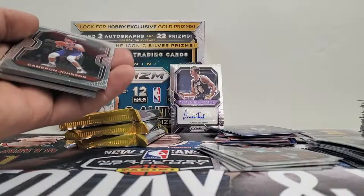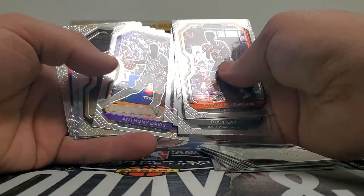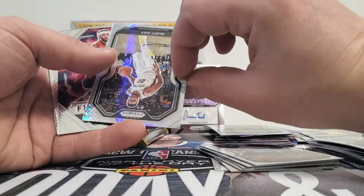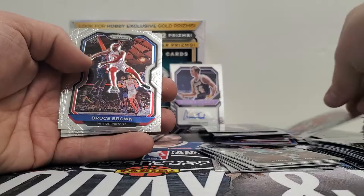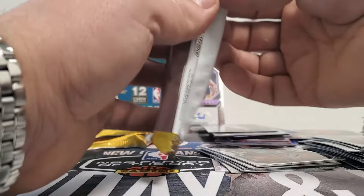Okay, yeah, we're still expecting one auto and a numbered card to seven. Cameron Johnson, Rudy Gay, Blake Griffin, Lou Williams, Anthony Davis, Jeremy Lamb, Silver Prism Rudy Gay, Brandon Ingram, Bruce Brown, Emmanuel Quickley, Isaiah Stewart — he's doing good, Quickley is too.